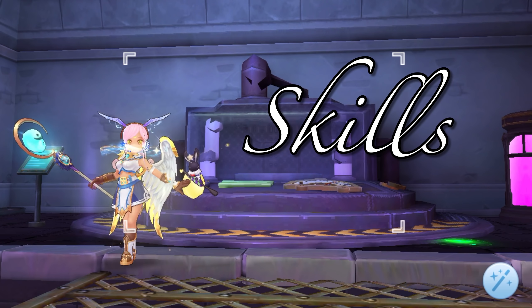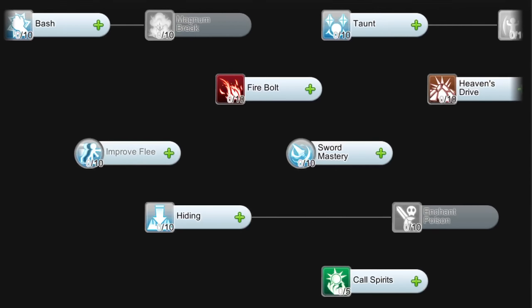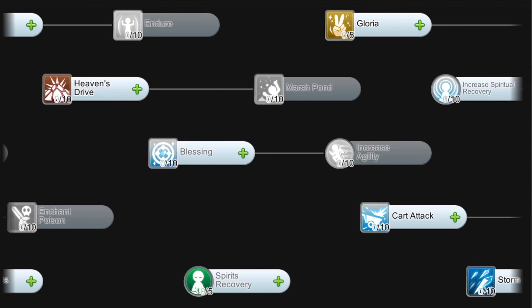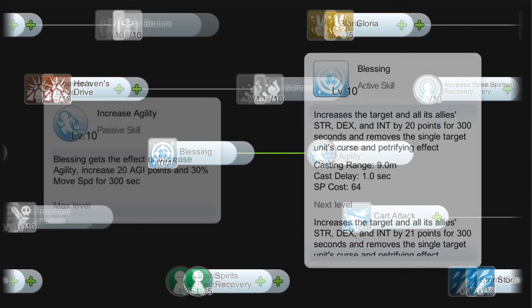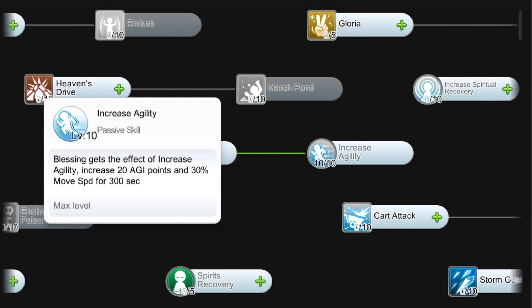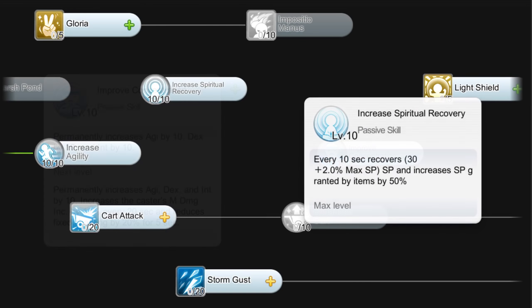Next, let's discuss the most important skills to get. For the advanced Novice skills, we should allocate points on Level 10 Blessing to increase Strength, Dex, and Int by 20 points; Level 10 Increased Agility to increase Agi and movement speed; Level 10 Improved Concentration to increase Agi, Dex, and Int by 10 points; and last but not least, Level 10 Increased Spiritual Recovery for SP regen. This is important since Thunderbolt for farming can eat up a lot of SP.